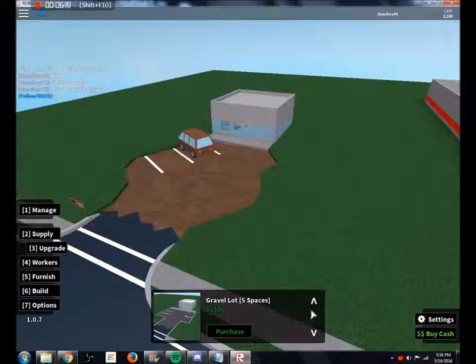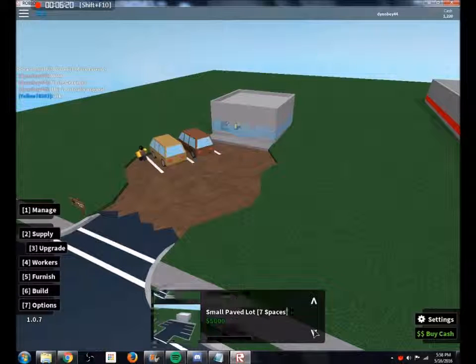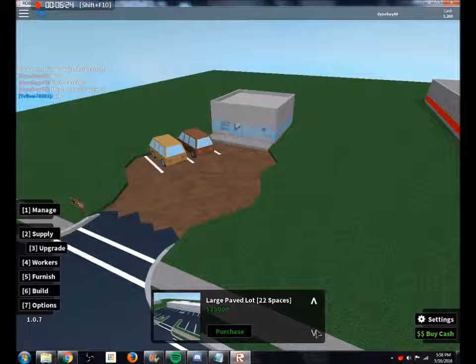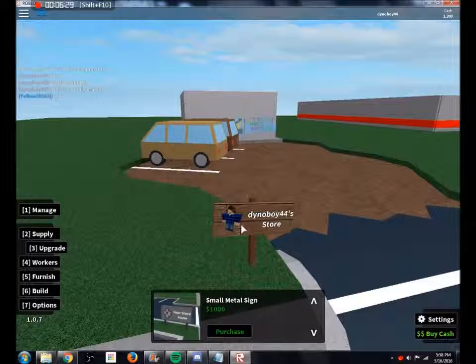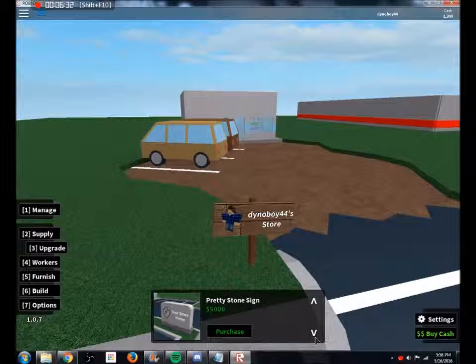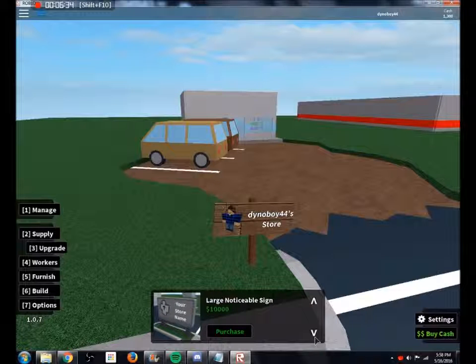You can also get a better parking lot upgrade. Beyond your dirt lot is a gravel lot, and then a few larger paved options. Next is your entrance sign for your store — this is like what you'd see entering the parking lot of a mall. Your first upgrade will be a small metal sign, then a fancy sign, then a big sign, and finally a billboard you'd see going down the highway.